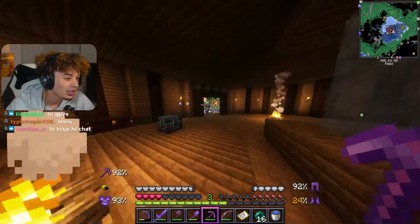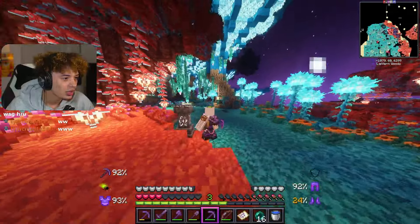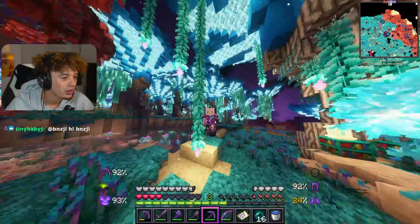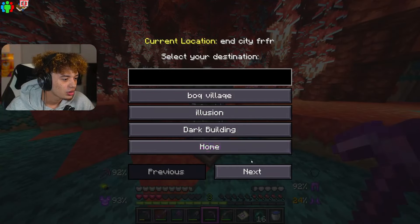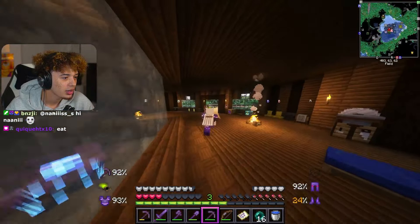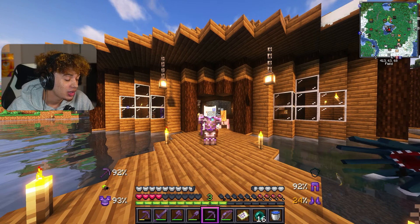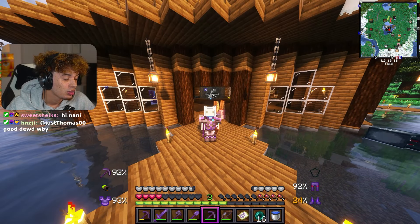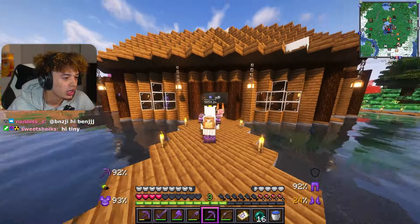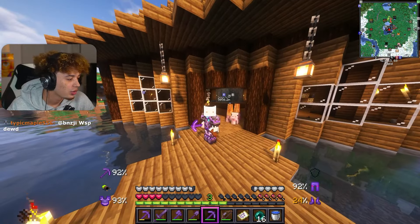We did end up finding an end city, which I think is still on the map — somewhere over here, give or take in this direction. But the only thing is it actually did not have an Elytra. So I think this is the second end city that we went to that didn't have one, sadly. I think this episode we're going to be possibly looking for the third end city. We have a map to another one; we don't know if it's the same one we've been to or not. But I think we should do the jellyfish thing today for sure first, because it probably won't take too long, and then look for the end city.